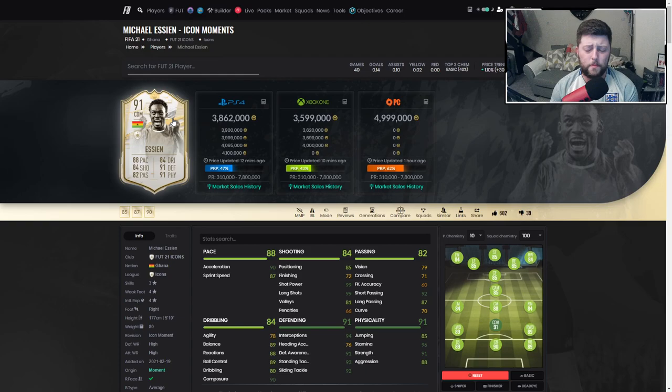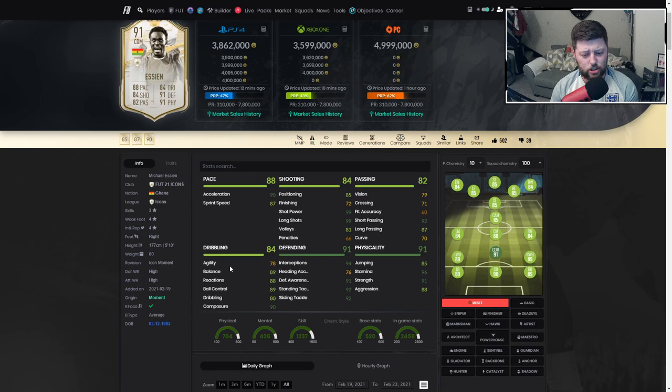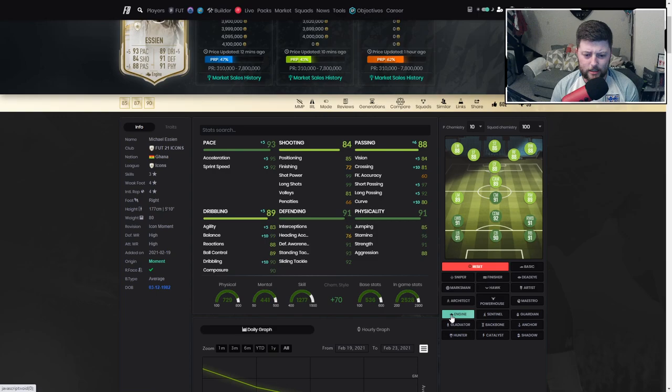Hopefully we do find this one in a pack at some point. I'm hoping they do bring out a Prime Moment SBC later down the line — it's going to be quite a while but hopefully we do get that. It looks like we're running down a theme of base, mid, prime, and prime moment. Overall I think he is like a 9.6. There are still a few things I'd like more — the agility, even with the Engine adding a considerable plus five, I'd like it a little bit higher to get that Kante feel to him.